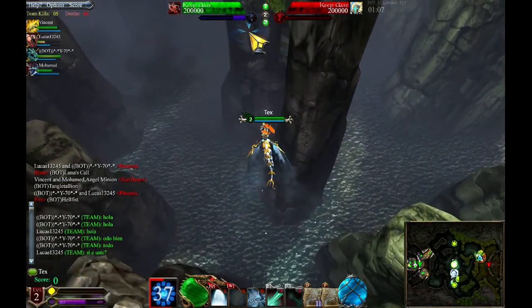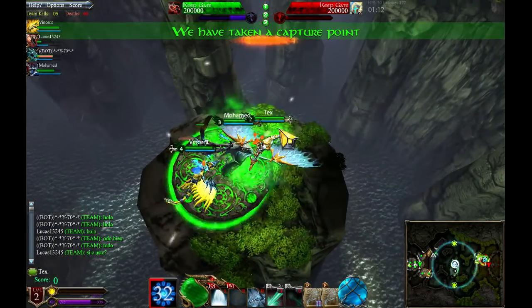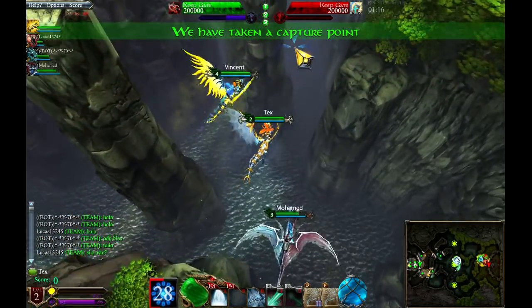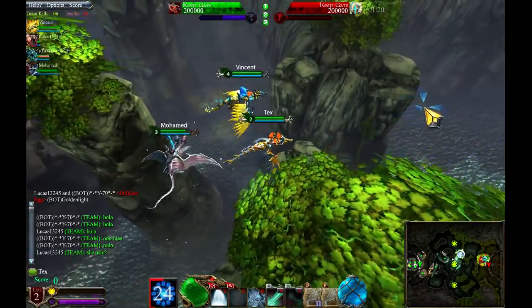So the point of this map is to take the three points and defend them. It's really important to check the map to see where the enemies are, and then just fight them off so they don't take the points.